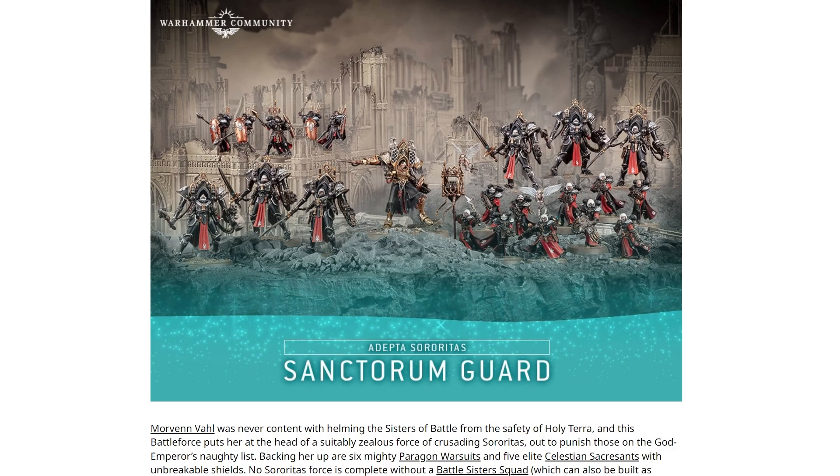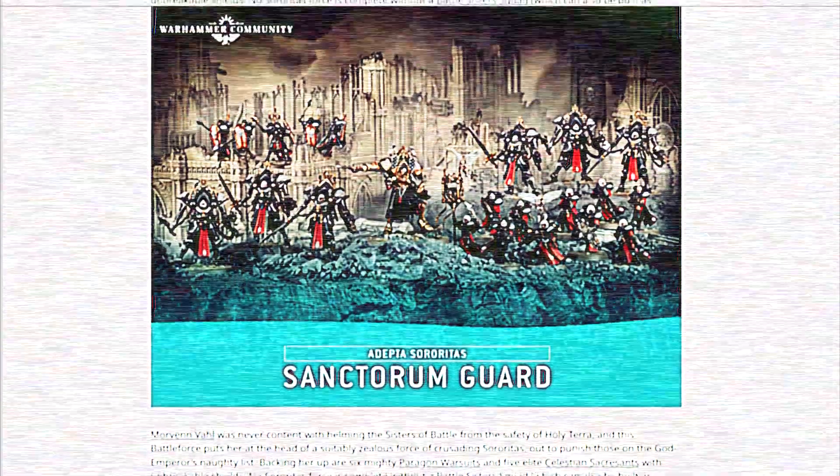So we've got Morven Vole, we've got six Paragon Warsuits, we've got five of these Celestian Sacresants — I really like those models as well. I love the shields that they have, they're really cool. They're almost like graveyard spike railings coming out of the backpacks; I really like those. And of course the Battlesister Squad which has got alternate builds too. Regardless of how good any of these units actually are, I just really like the look of this. They're really playing on my love of stompy robots with this one.